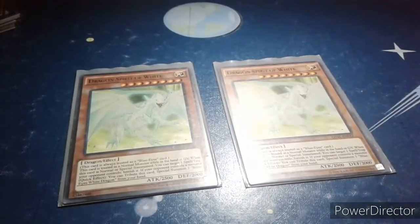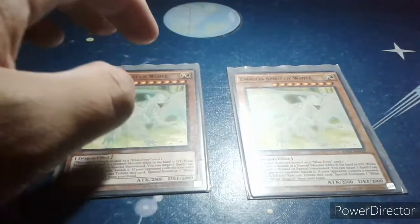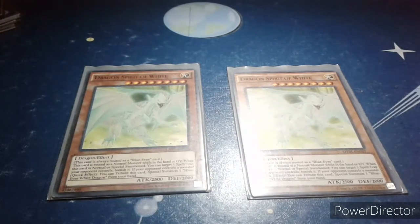Also, I'm using double copy Dragon Spirit of White. It's a level 8 Light attribute Dragon effect monster with 2500 attack and 2000 defense. Its effect is: it is always treated as a Blue-Eyes card. This card is treated as a normal monster while in the hand or in the graveyard. When this card is normal or special summoned, you can target one spell or trap your opponent controls and banish it. If your opponent controls a monster — quick effect, so it's spell speed 2 — you can tribute this card to special summon one Blue-Eyes White Dragon from your hand.